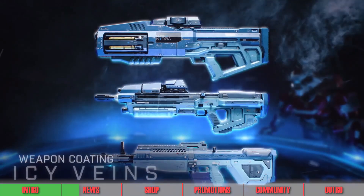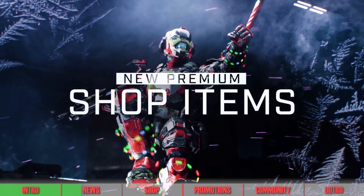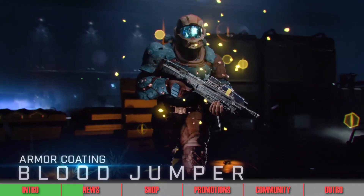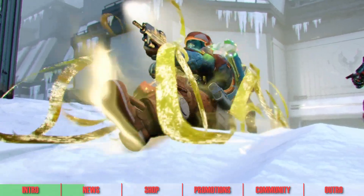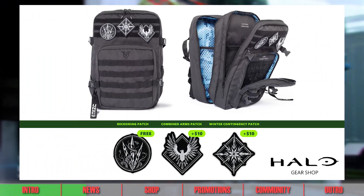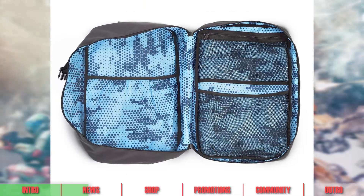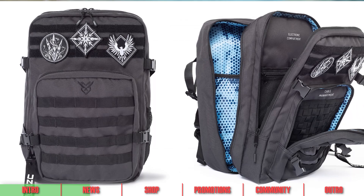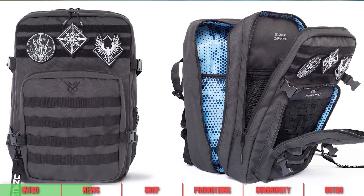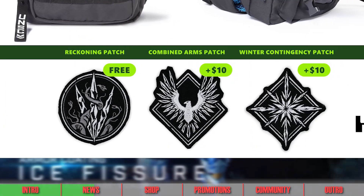This is the last operation for this year, but we should get more operation news towards the beginning of 2024. As a quick reminder, anyone who completes the main Season 5 pass will be able to purchase the Tactical Carrier Backpack from the Xbox Gear Shop. This backpack will be available up until January 29th, and patches for both the Combined Arms operation and the Winter Contingency 3 operation can be added to this pack for an extra $10 each.